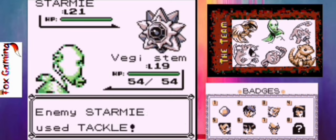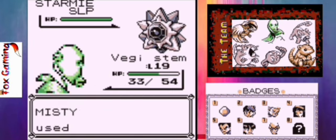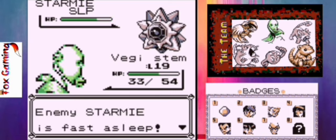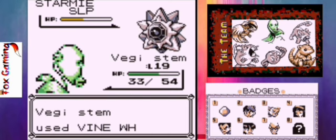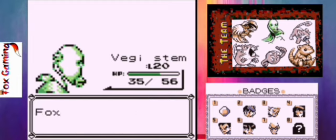Sleep Powder — awesome! Vine Whip. Go ahead, waste your turn using another X Defend. All right, here we go — oh no... Awesome, there we are! No problem whatsoever at Misty's gym, and Veggie Stem grew to level 20!